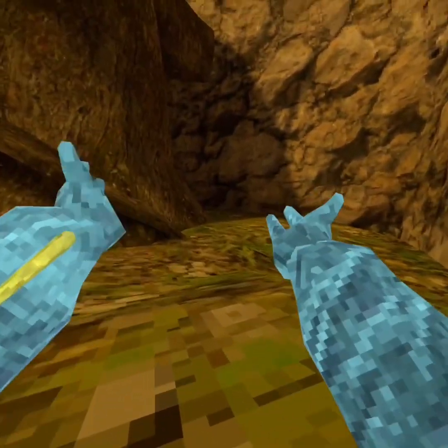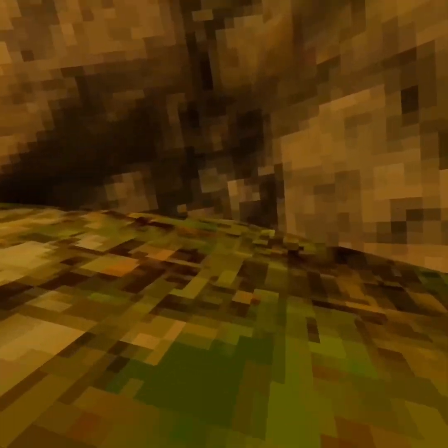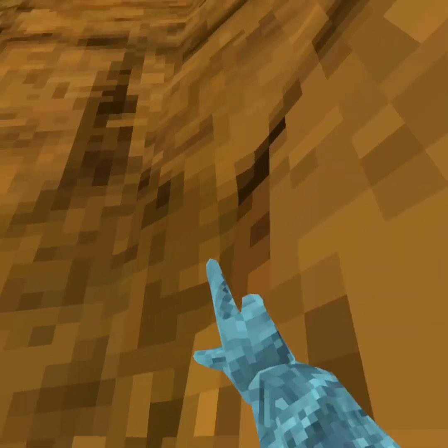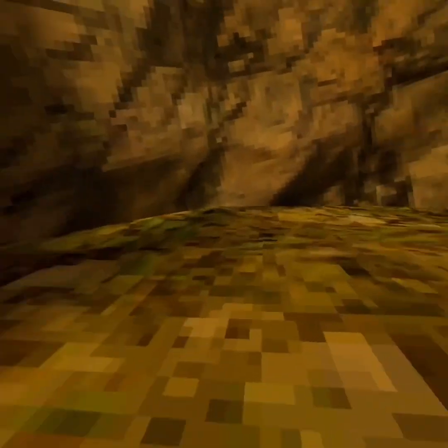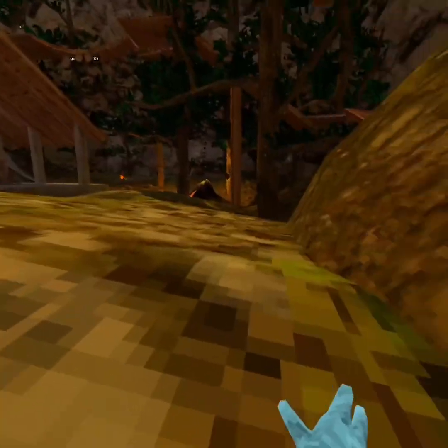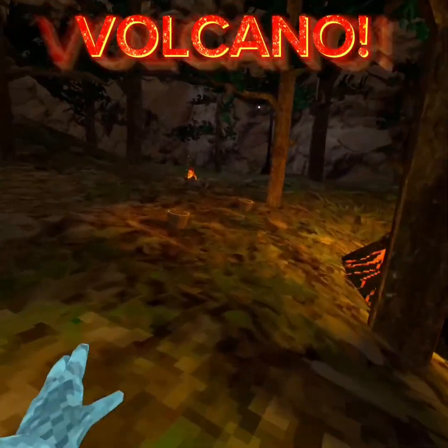So everybody, as you probably know by the title of this video, there is something different in forest map, to say the least. And this is gonna have a really big impact on the game — there is a volcano in forest.